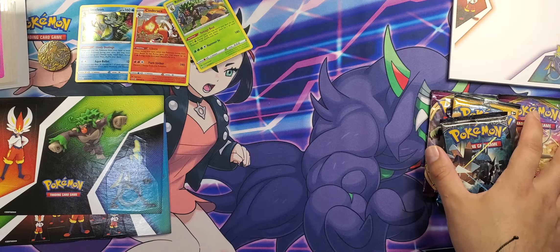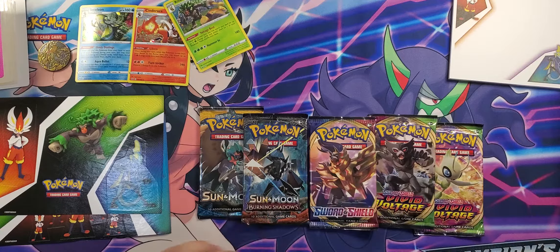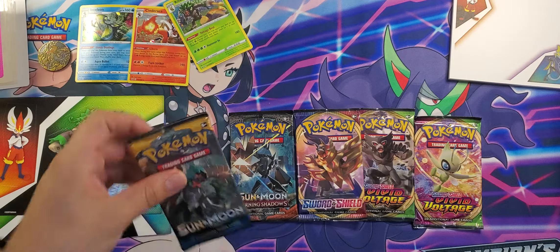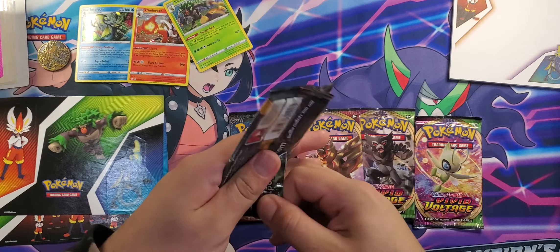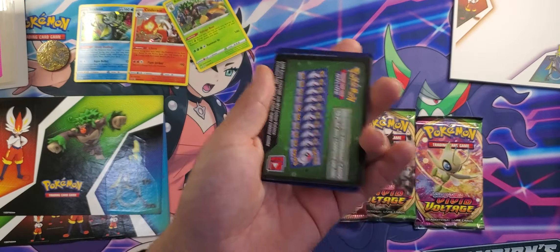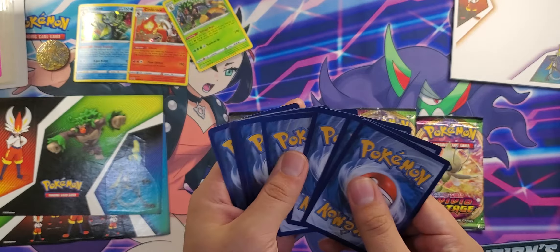Now I say we go right ahead and dig into these packs. Let's put them in slight order — there we are, let's take a good look at them. Let's go ahead and start with Sun and Moon. All right, there you are. Let's see — code card, then we got four to go.